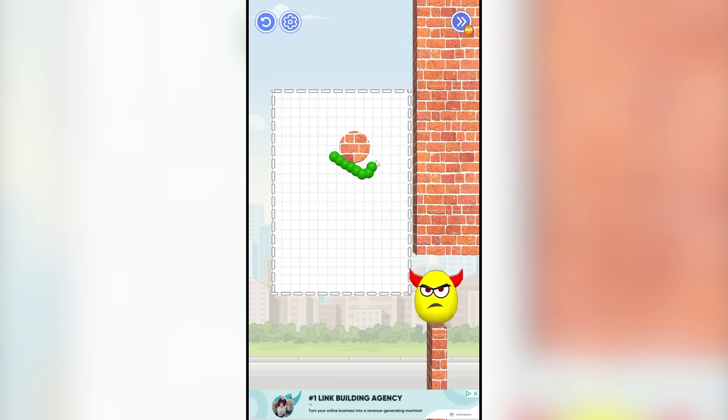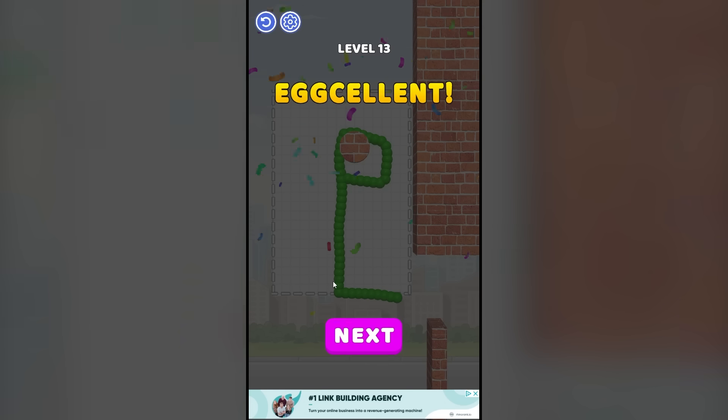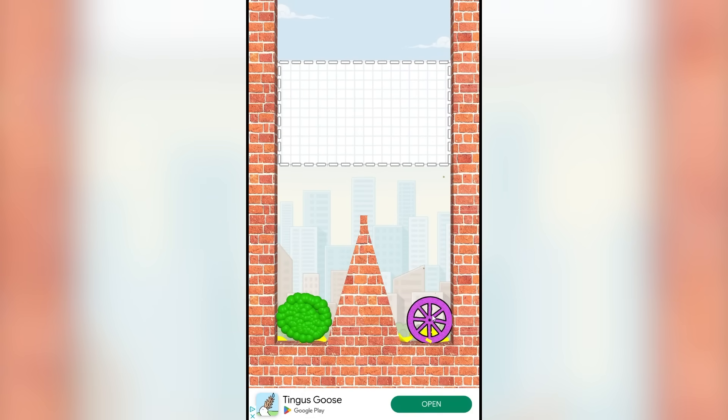I know this game might seem fun, but please do not play it. Do not support this developer. All he wants to do is run ads in my face. Get out of here, Humpty Dumpty. Just let me suffer for you. So this one, I think I need to drop the ball on the left side and it's going to push the wheel and we do a double crusher.